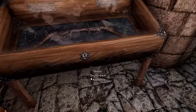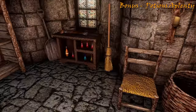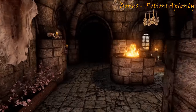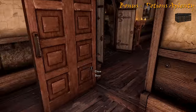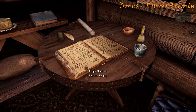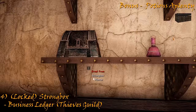On the right and at the end, we have three display cases of various lock difficulty. Turning around, take note of the numerous potions you can find here, and the fourth display case on the counter. Turning down to the left, on the right in the first bedroom we can find our chest. Heading out and upstairs, on the right we find the store's business ledger. And in the last bedroom, numerous potions can be found, along with the strongbox.